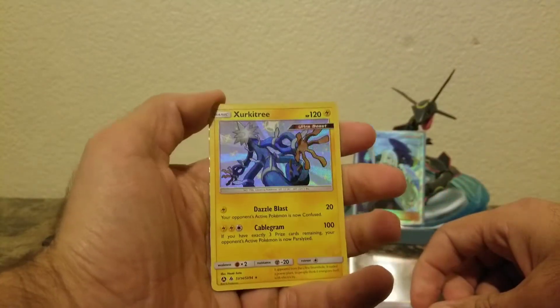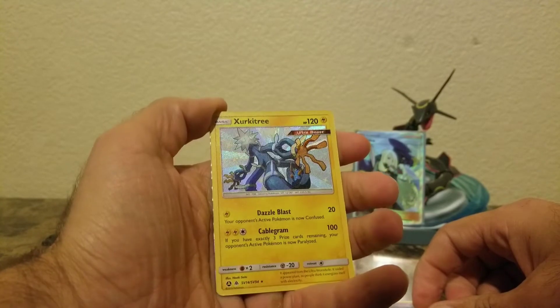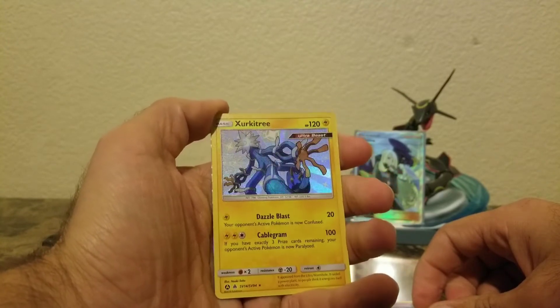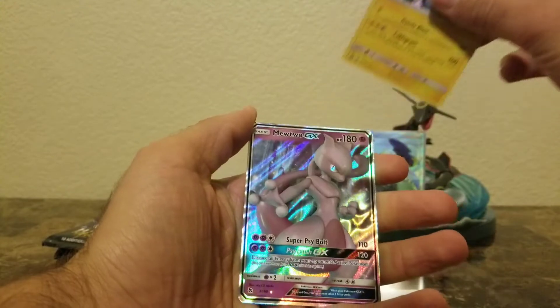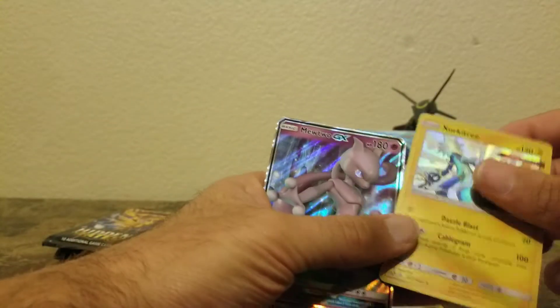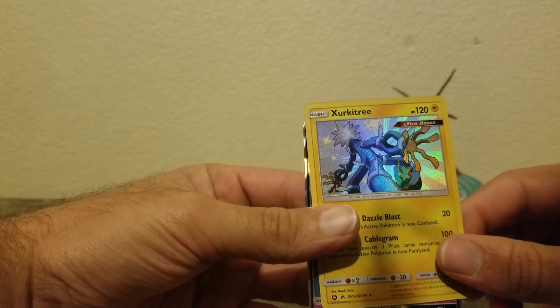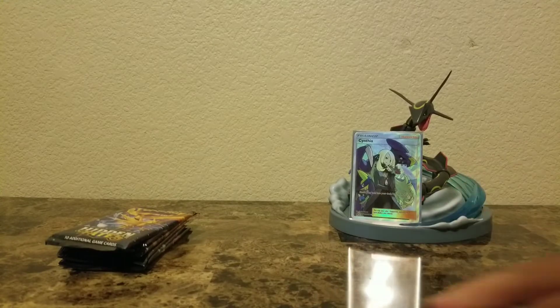Circuitry holographic — okay, I haven't pulled this one! Circuitry holographic, very nice card. And a Mewtwo GX which we have pulled a couple times already. Circuitry is the new card — that's nice.